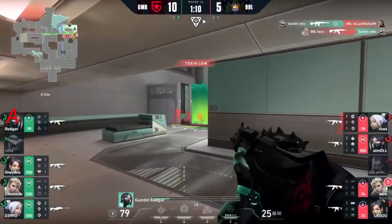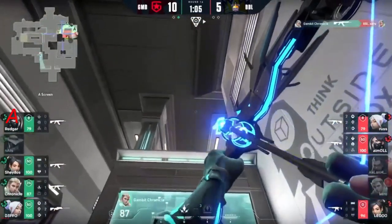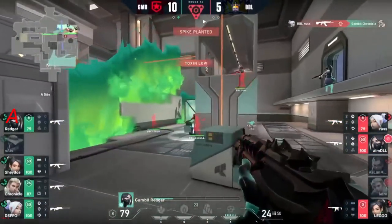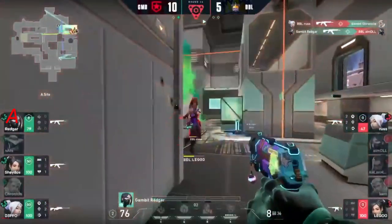Aslan up close — took his crosshair away. And BBL can close in on the site. Spam from Chronicle — here he comes — shock dart. It doesn't actually land fully over on the side, and there's a Viper ult cancelled out before it can even bloom.